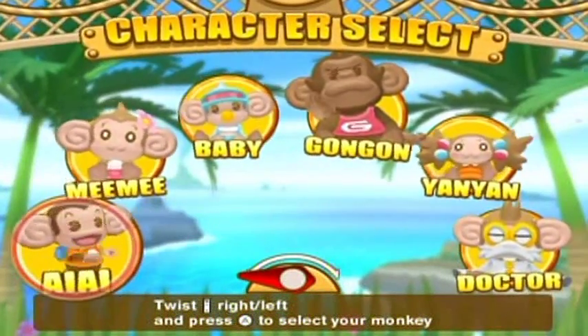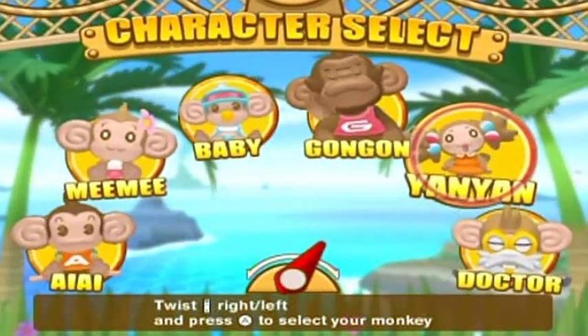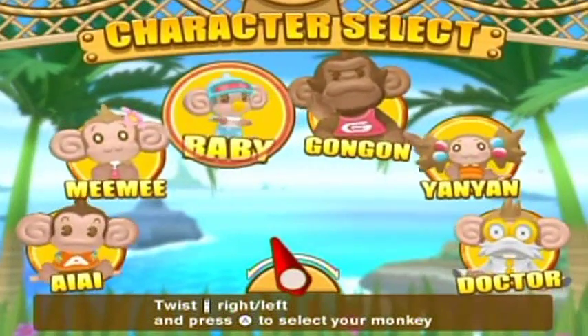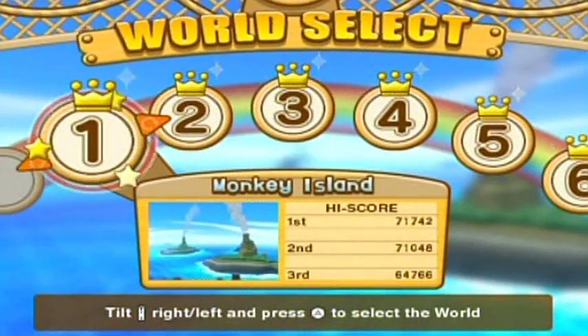We have a bunch of different characters with different attributes, sizes, and jump heights. Nyanyan has the highest jump height. Gangan is the largest. Baby's the smallest. You can pretty much tell which character has which attributes just by playing with them and looking at their appearance.